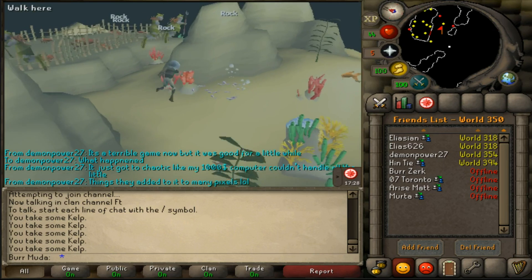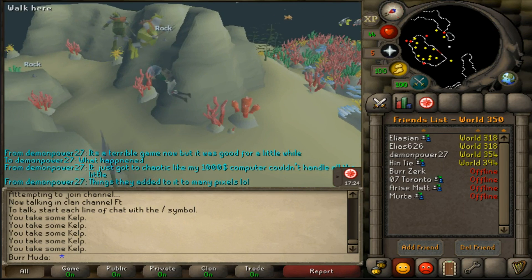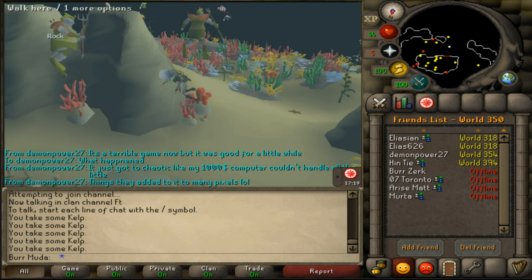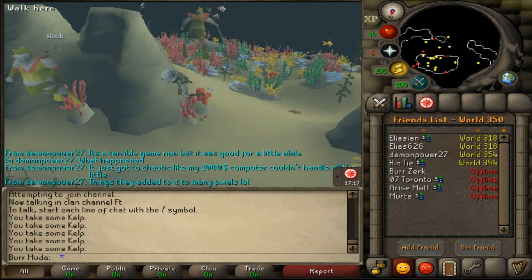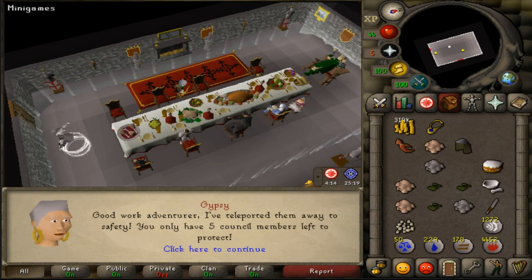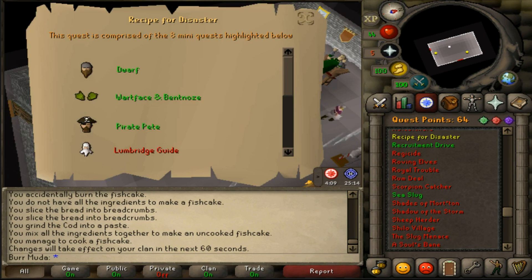Man, this has got to be like the coolest part of a quest in this game. They were talking about doing thieving and agility underwater — like a wyvern island or something — I think that's supposed to be coming out soon, it'll be pretty cool. Just freed Pirate Pete, got me 1,000 cooking, fishing, smithing, and crafting experience, put me up to 64 quest points, and I think that got me to steel gloves — I'm pretty sure I'm at steel gloves now.